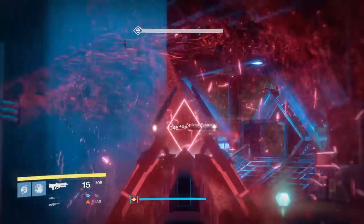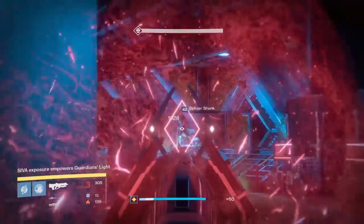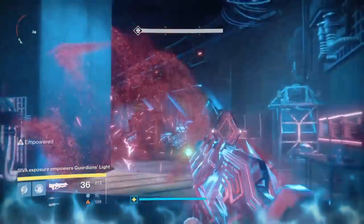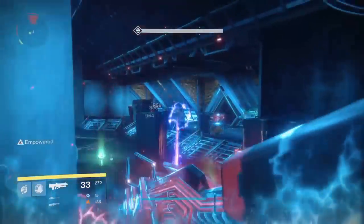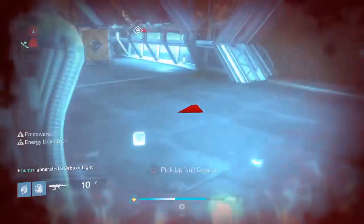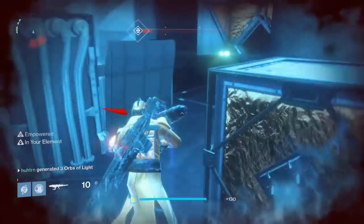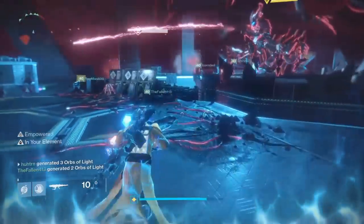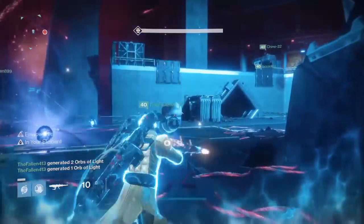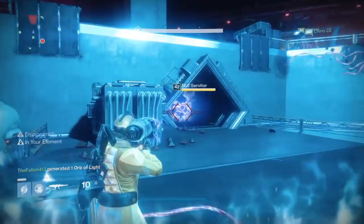Back with the gameplay on hard mode against Axis Phase 2. What you're going to want to do is go through the standard precautions of facing Axis — kill your adds, make sure you kill the captain, grab the Scorch Null and Void Cannon, and then go around and kill your servitors.